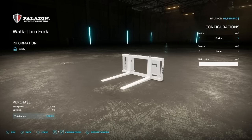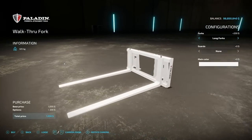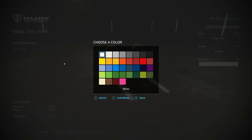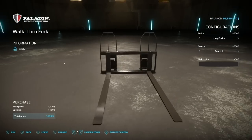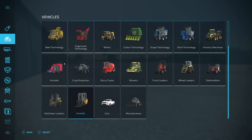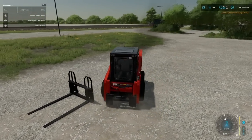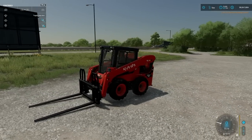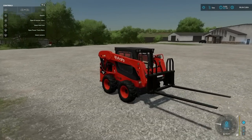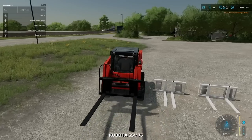JG Farms has released the Paladin Walkthrough Forks — don't let the name confuse you, there's no walking through here. You've got short, medium, and long fork options, a couple of different guard sets, and main color options including onyx black which matches pretty much everything. These are meant to be used on skid steers. We grab a Kubota skid steer, rent it, and hook up to see how it works.